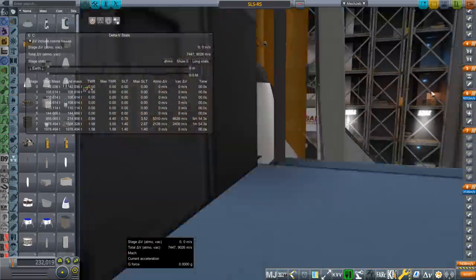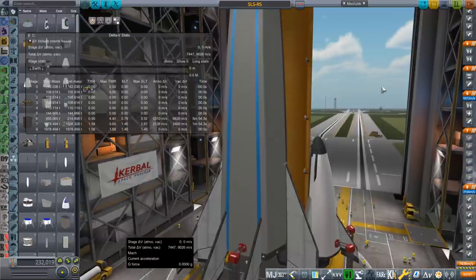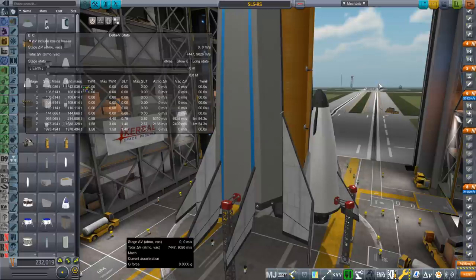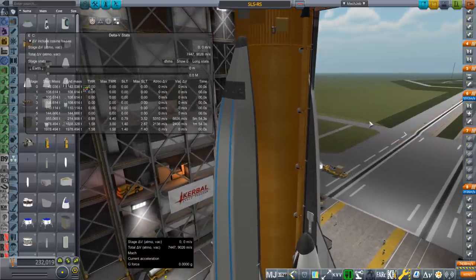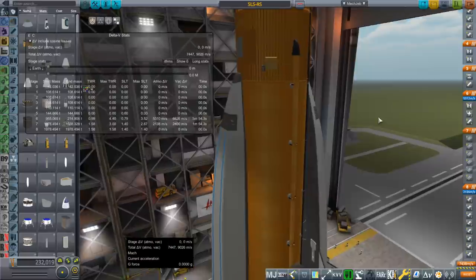I didn't like the Falcon 9 boosters because the Merlin 1D isn't a particularly efficient engine — it's better than SRBs, but you could get better engines, especially if you're going to recover them. Same thing with the F1Bs — you can't even reuse those necessarily. I would like one of the methane-oxygen engines to be the booster engine: either the Raptors or the BE-4. Get them back, reuse them — they're meant for reuse, more efficient than the Merlin 1D. Plus, there's the whole business of having to light 36 Merlin 1Ds. That's painful.